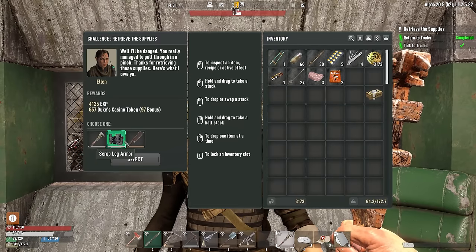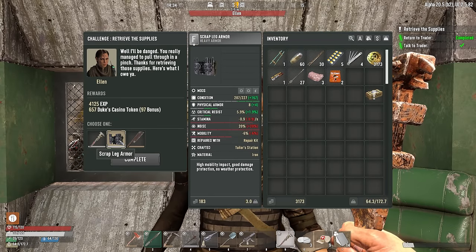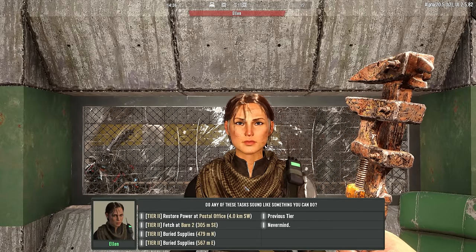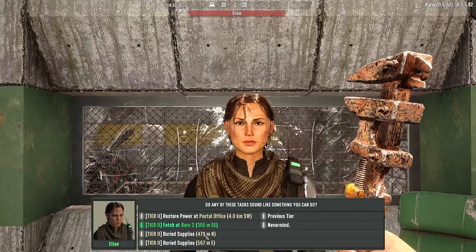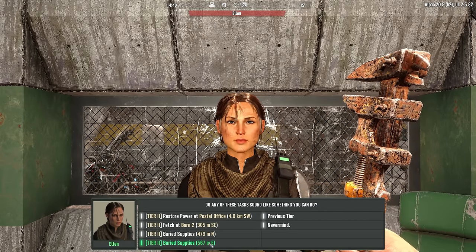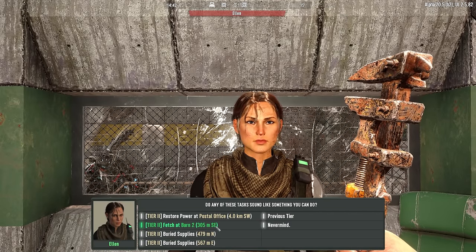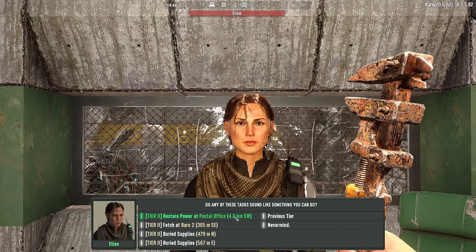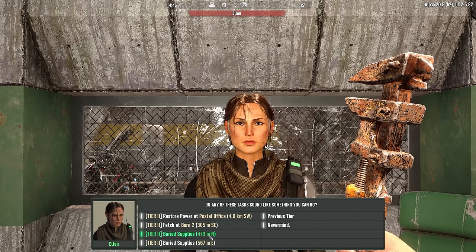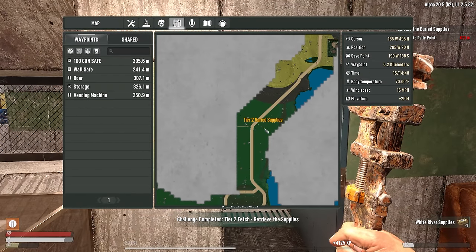What do you got for me this time? A rusty cleaver — not doing as much damage as the knife, only sells for 52. Got some scrap legs — probably gonna sell for the most, so I'll take that for selling. Any more jobs? Tier 2 still, not buried supplies. Although we do kind of need to get some clay soil — that might knock out two birds with one stone. Otherwise we've got the barn. It's either barn or buried supplies because I'm not going 4 kilometers south to do restore power tonight. Let's go north.